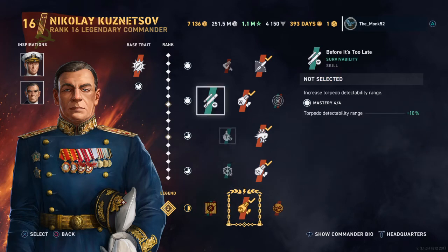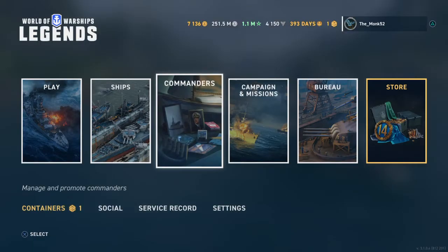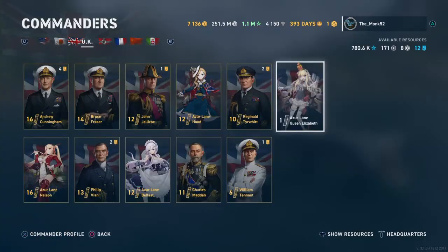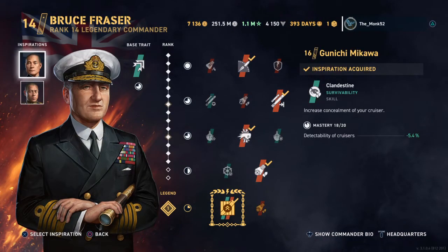Last but not least, traits. Every commander has a base trait — this goes up as you level a commander. You can use these base traits on any other commander, assuming you have enough levels put into the commander. Let's go over to our event commander who is level one — at level one you cannot use these inspiration slots. At rank seven you unlock an inspiration slot, and at rank 11 you unlock the other one. For Bruce Fraser, I'm using Gunichi Mikawa's skill — the Japanese commander that increases your concealment for your cruiser. This is useful for a cruiser commander and is a good inspiration for my particular ship.